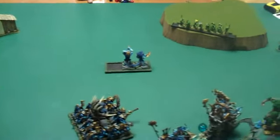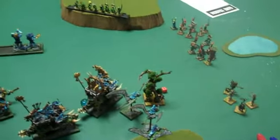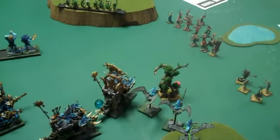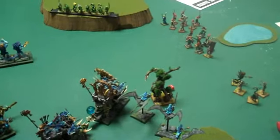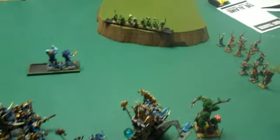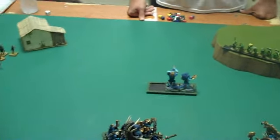Back for turn 3. He did a little more shooting - nothing fancy. One of his Treemen used the Strangleroots and killed an entire unit of Skinks in one blow, and he killed some Pteradons. On my turn, I charged him with my Engine and used Burning Alignment, doing a ton of wounds to his Treemen. I charged him, killed him with my BSB in the magic phase, and then my Croc Wars ran over and punched out the last 2 archers.